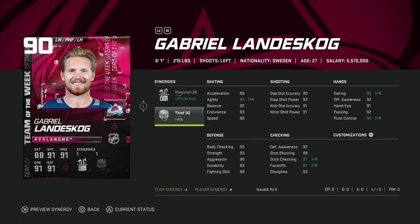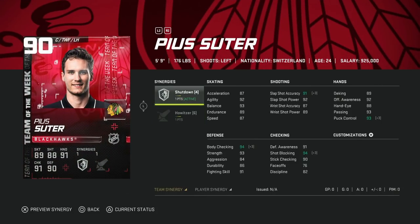Then we've got the 90 Gabriel Landeskog with Thief and Magician. Thief almost allows him to play center at 87 draws — you could do worse, which isn't terrible, and he's built like a centerman at 6'1". Slow speed though, so I would probably just avoid him. Unless you have Thief and can play him at center, he's not a very good winger — just not big enough to make up for the fact that he's got under 90 speed, and his shot isn't anything special. I would much rather have Sebastian Aho than this 90 Landeskog.